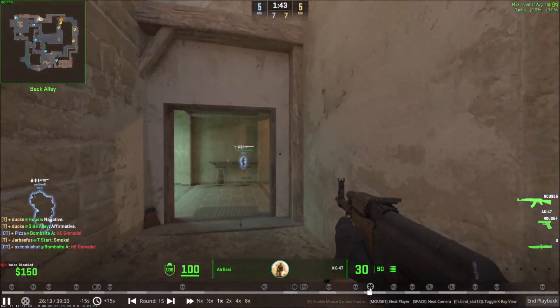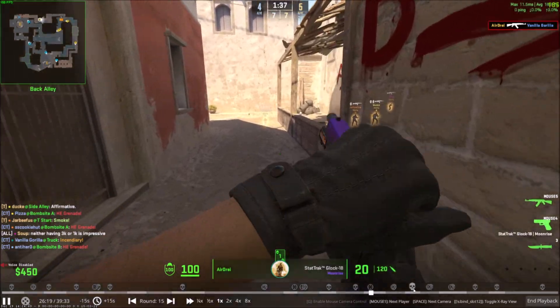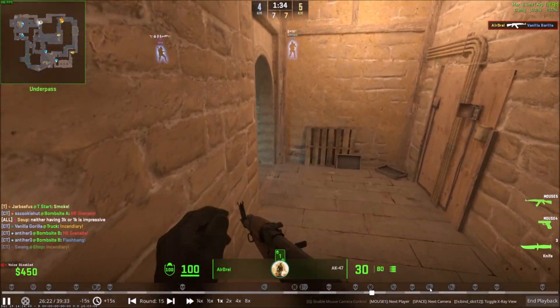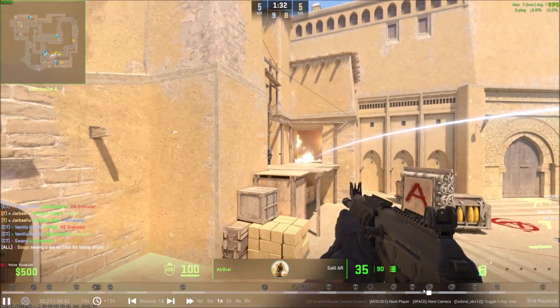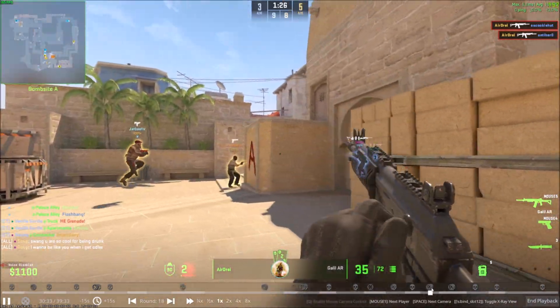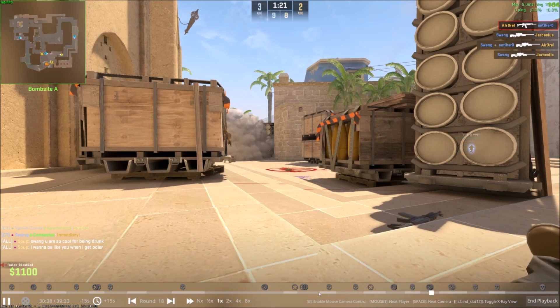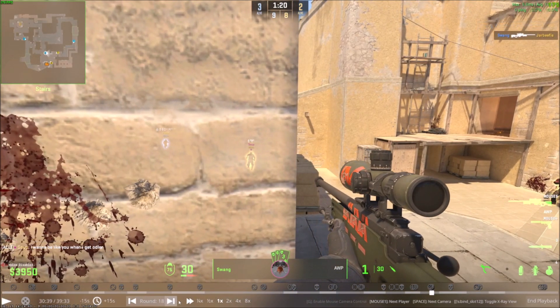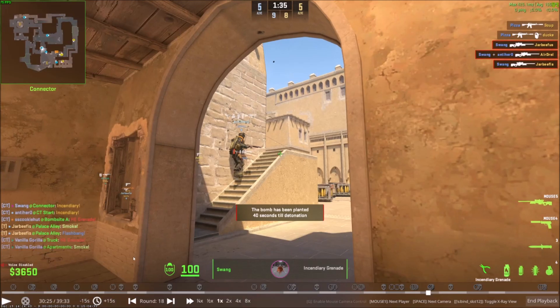The skulls are the deaths and the targets are the kills. You can see I probably run in and get a few entry frags — one, two — and I'm probably dead soon because there's a little skull icon right after. For controls, there's one-time speed, two-times speed, four-times speed, and half-time speed. You can skip through rounds or jump 15 seconds at a time — lots of controls.